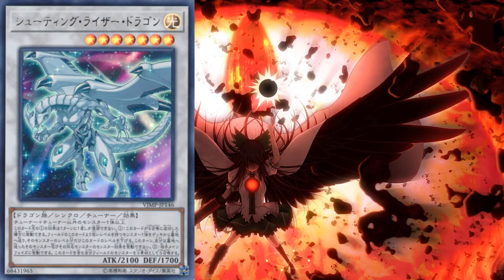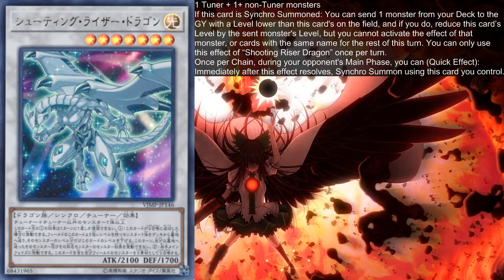Shooting Riser Dragon is a generic Level 7 Dragon Synchro Tuner with the following effects. If this card is Synchro Summoned, you can send one monster from the deck to the graveyard with a level lower than this card's on the field, and if you do, reduce this card's level by the sent monster's level, but you cannot activate the effect of that monster or cards with the same name for the rest of the turn. You can only use this effect of Shooting Riser Dragon once per turn.